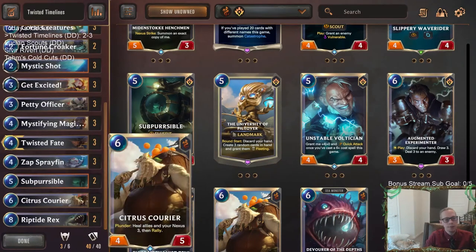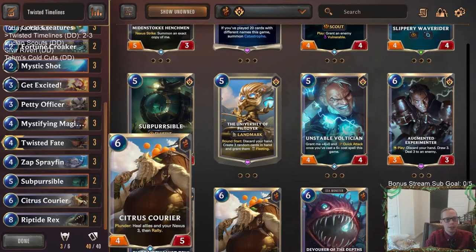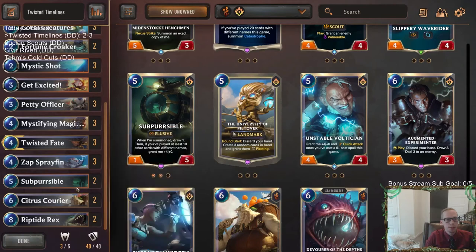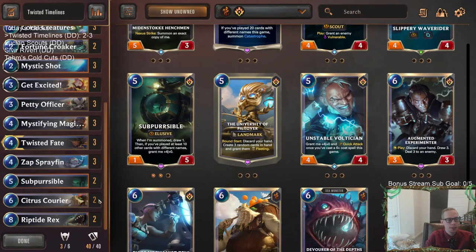Those could be two upgrades — the Deckhand wasn't really necessary, get rid of Experimenter, and play these two cards. Sub-Percival is the kind of card that if you don't have Concurrent Timelines is usually pretty good, being a really big Elusive body that draws a card.